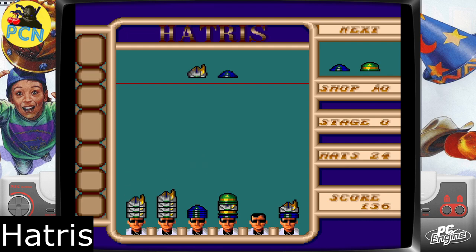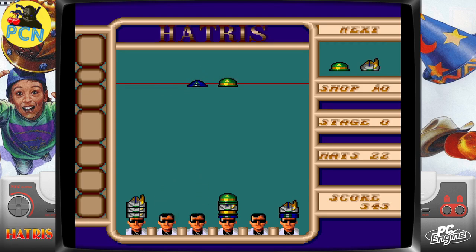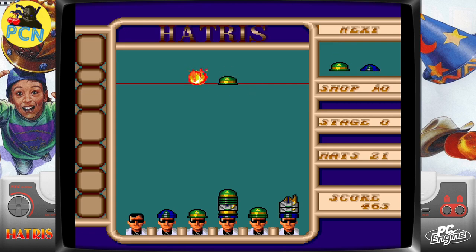Next up: Hattress — a game about hats. It's Tetris but with hats. It's a puzzle game and it kind of works. This is PC Engine — you get some of these crazy games for it. It's insane but it's fun; it's Tetris with hats. Definitely check this out.